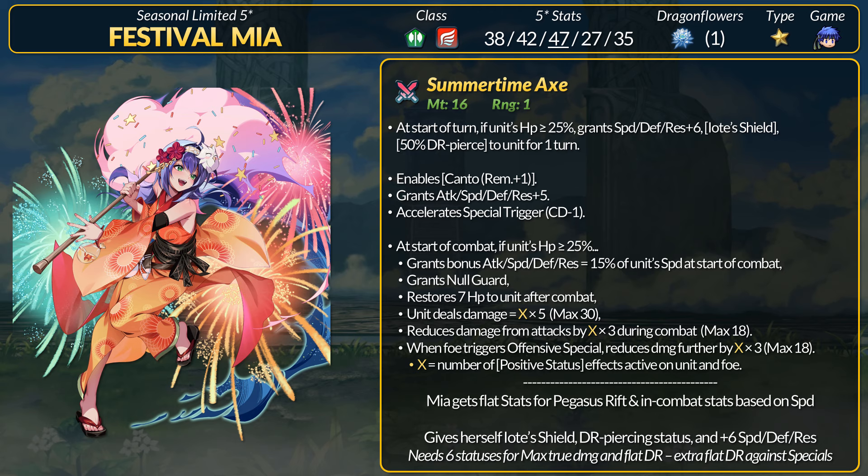The Summertime Axe has 16 might and every turn, if above 25% HP, Mia gives herself plus 6 speed, defense, and res field buffs, the IOTE Shield status, and the 50% DR-piercing status. She gets near-trace Kanto, plus 5 flat stats, and accelerated specials. In combat, if above 25% HP, she gets more stats equal to 15% of her speed from start of combat, plus Null Guard and heals 7 HP after combat. She deals true damage on hit equal to X times 5 and reduces damage from all attacks by X times 3. If the foe triggers a damage special, she reduces damage by X times 3 again. Like Leo's tome, X equals the number of positive status effects active on Mia and her target. For those who saw Legendary Claude's remixed Fallen Star 2, Mia's axe works similarly, but counting positive statuses instead of negative ones. Mia has a higher ceiling — with 6 statuses she can get a max 30 true damage and 18 flat DR, and unlike Claude, this flat DR works on all attacks.